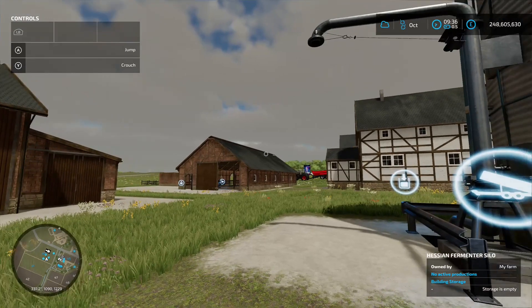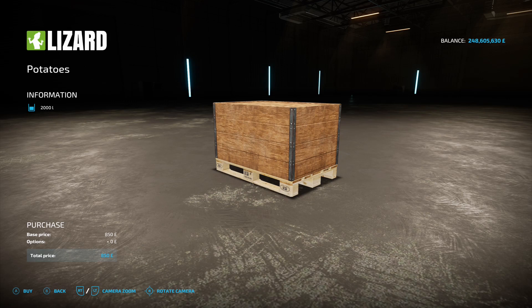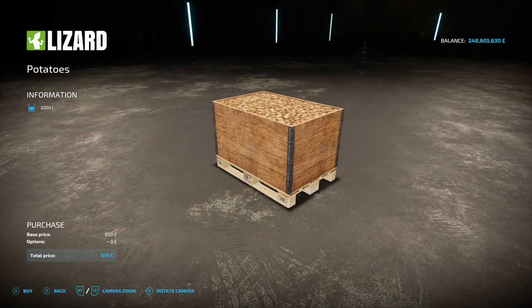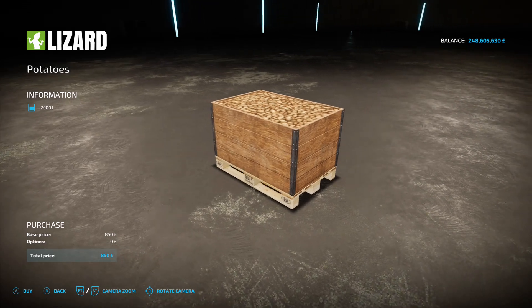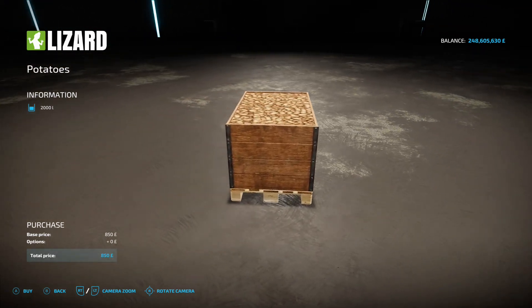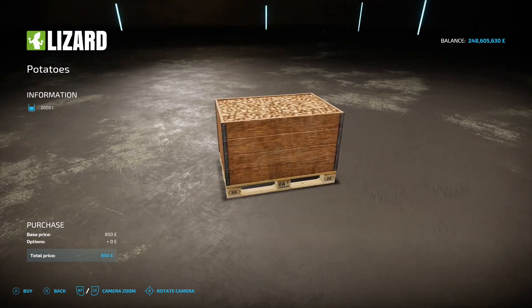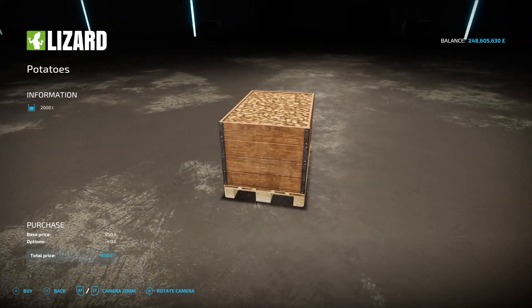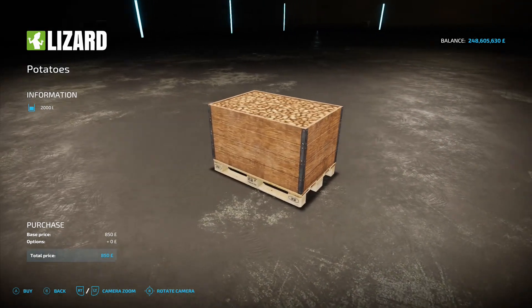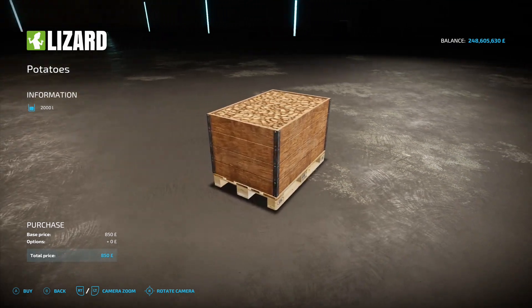Next up is the Potato Palette by Happy Mole again, 73 kilobytes on the download — 850 for 2,000 litres of potatoes. You might ask why you'd buy pallets of potatoes. Well, you can load the potato planter with them or take them straight to your pigs. If you can't be bothered doing potatoes yourself — it is a long, winding job — just buy a few of these to get that section of the feed sorted.